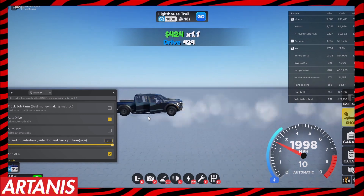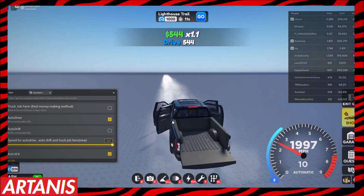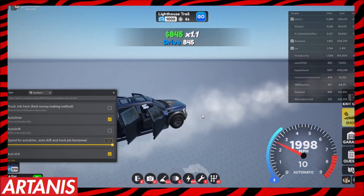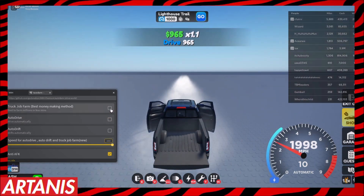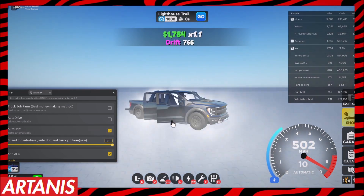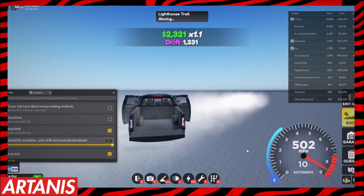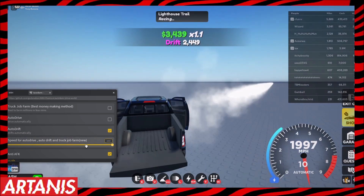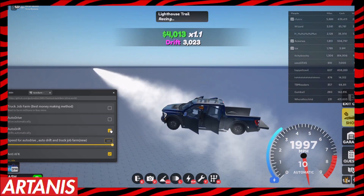Just make sure to set the speed to 2000 — that way you get more money. I never knew this truck could go this fast. We can also turn this off and go for auto drift, which automatically drifts you.